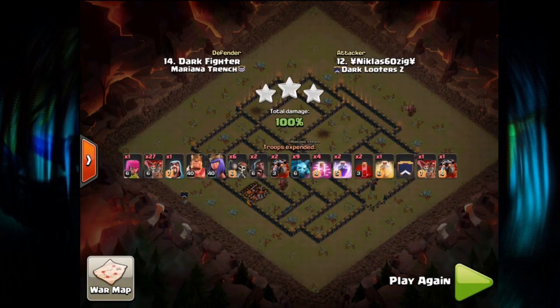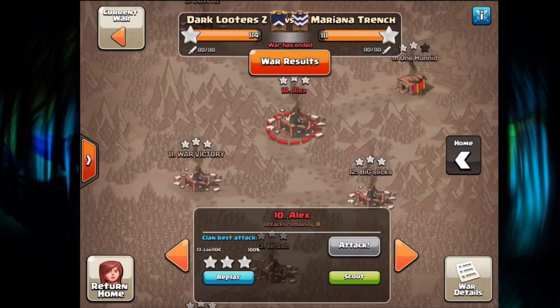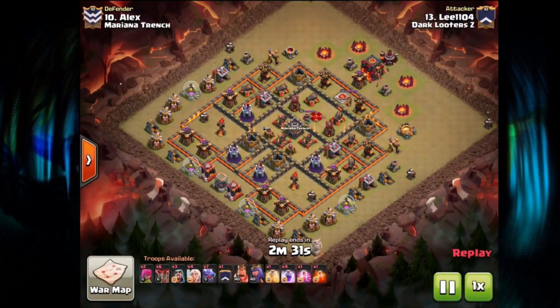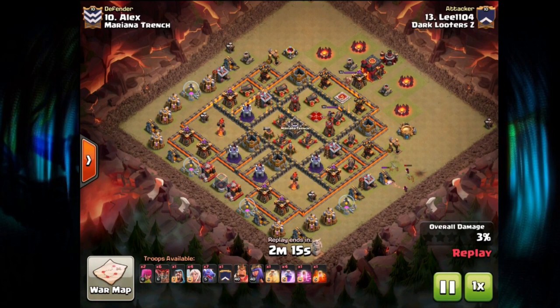That pretty much wrapped up the win for us — at that point we were already in the lead and one more 10v10 sealed it. This war felt pretty comfortable throughout. The score was close all the time, but we crushed it on the Town Hall 9 lines and the 10v11 early, though we struggled with the last TH11 base. I was never really afraid we were going to lose — pretty comfortable, even if it was closer than expected.